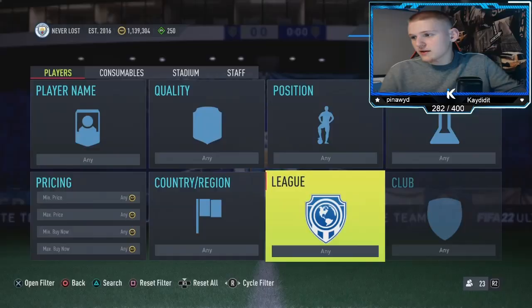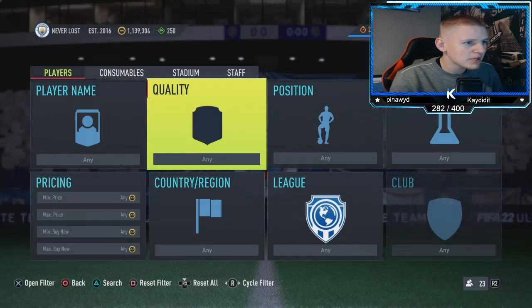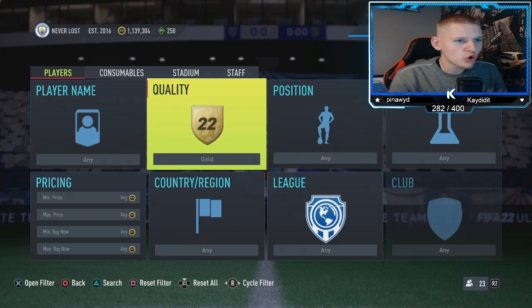Starting off with the first method of today's video — it's going to be normal gold. Position: any. Chemistry: any. Nation: any. League: you want to go to League 1 Uber Eats.